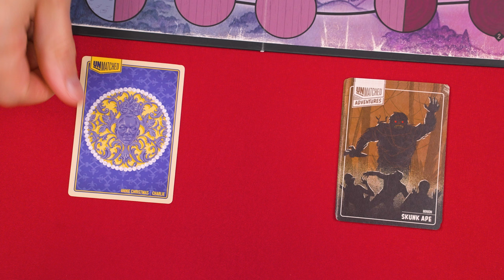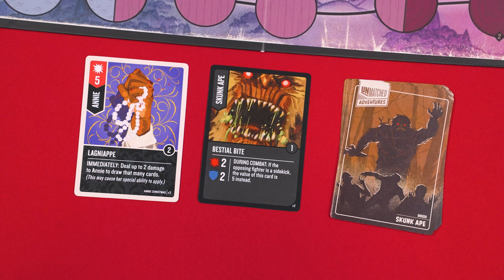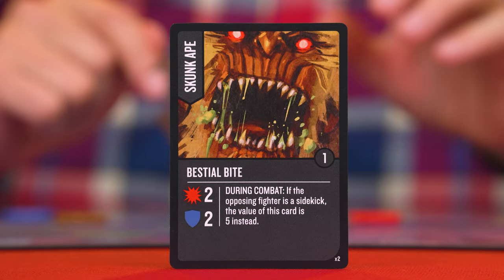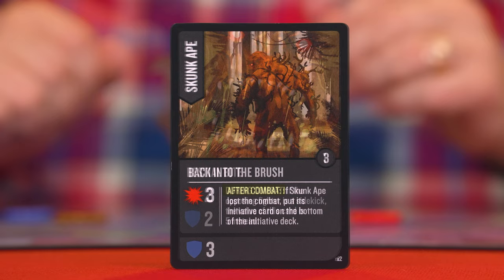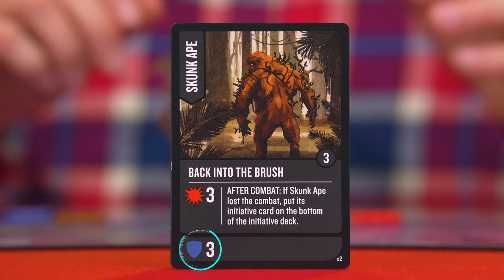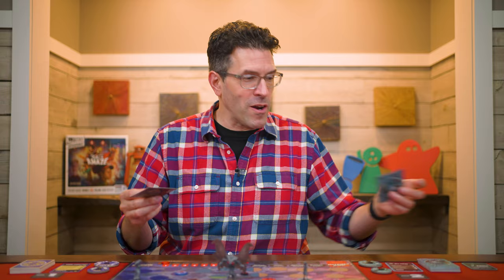When attacking, play an attack card face down on the table as usual, and then play the top card of the enemy's deck face down as its defense. Both are then revealed and resolved. The enemy's defense value will be shown with the shield symbol, and if there's an effect in the same area as the defense symbol, it's resolved at the indicated time during combat. If a player's attack deals damage, reduce the enemy's health dial, and then resolve any after combat effects that might apply. After, put both played cards into their respective discard piles.